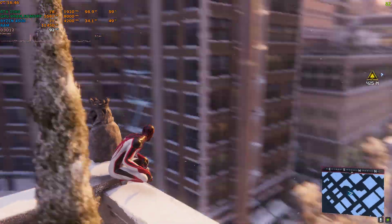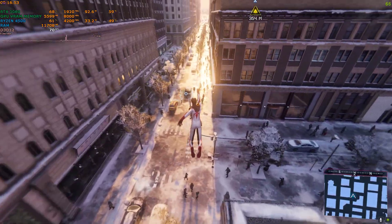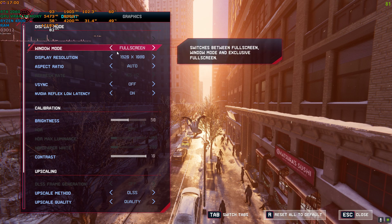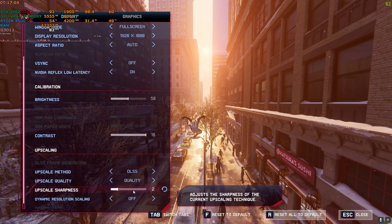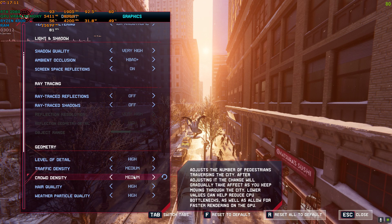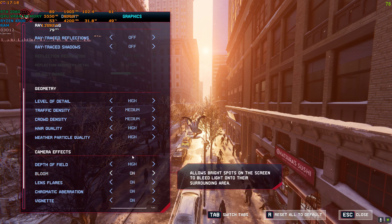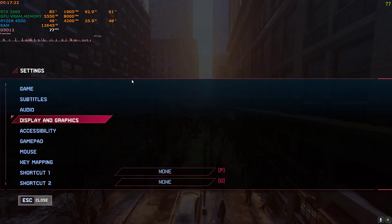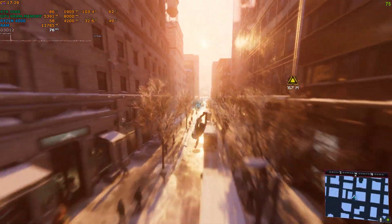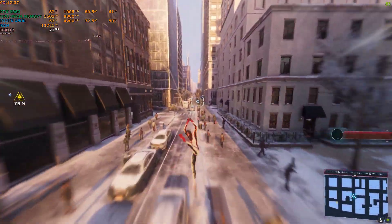Hello guys, welcome back to another video. In this one we're going to try the FSR3 mod for Spider-Man Miles Morales. I'm going to first show you my graphics preset — I'm not using the mod right now. It's on 1080p, DLSS is on quality, rest of the settings are on very high and high, with traffic density and ground set on medium because I've got a mid-tier CPU and those two things make my CPU sweat hard. My current FPS is around 70 to 80, sometimes going to maybe 90 when there's not a lot of textures on screen.